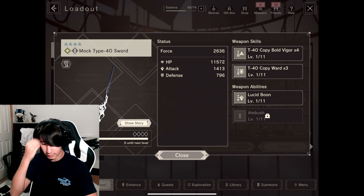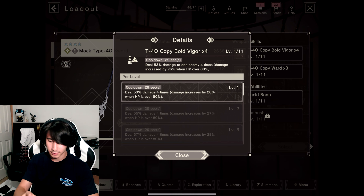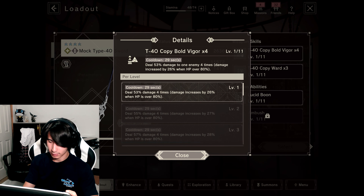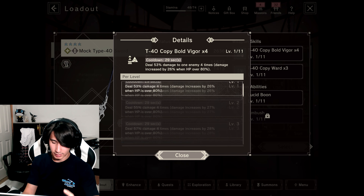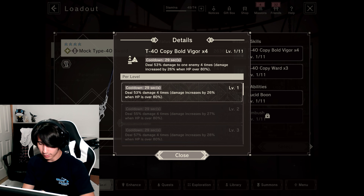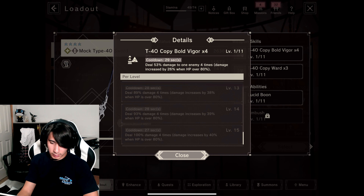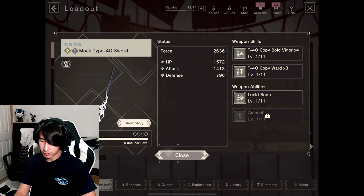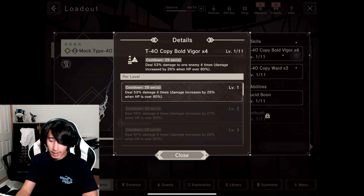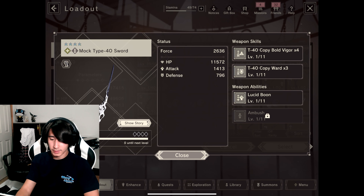And then there's Ambush — unfortunately I can't see it directly here, but maybe if we go to Enhance I can take a look. Her character abilities are visible here. Now I want to take another look at her weapon. At level 60, the weapon skill is the T40 Copy Bold Vigor times 4 with a cooldown of 29 seconds.